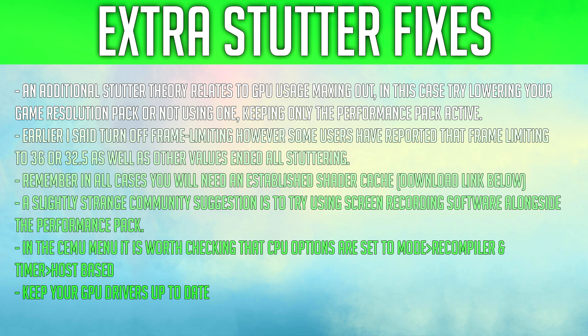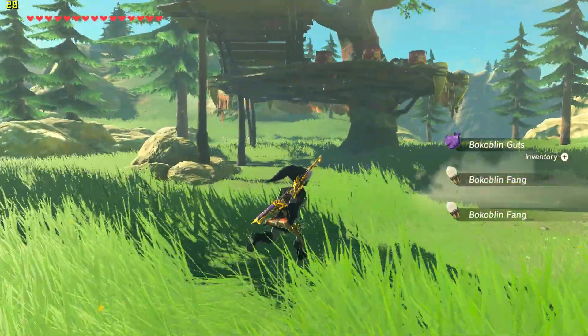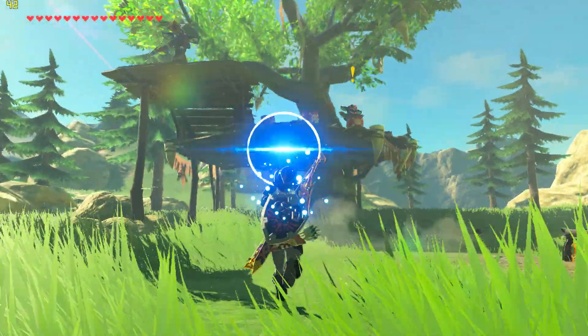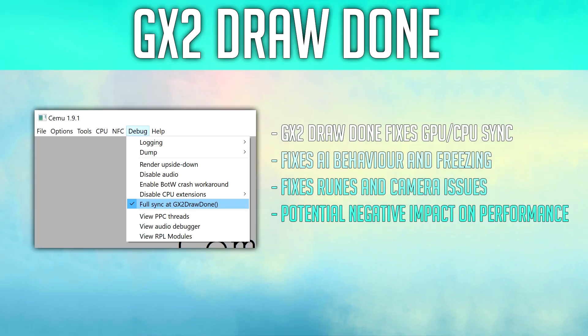A slightly strange community suggestion is to try using screen recording software alongside the performance pack. In the Cemu menu, it is worth checking that CPU options are set to Mode Recompiler and Timer Host Based. Also, you should always keep your GPU drivers up to date. I'll provide a link in the description to the Community Graphic Pack Collection. Note that some users have reported that the latest Nvidia driver 385.41 increased stutter. When it comes to abnormal AI behavior and objects freezing in the distance, a simple fix is in the Cemu menu: select Debug and Activate GX2 Draw Done. This should also help with runes and camera issues.